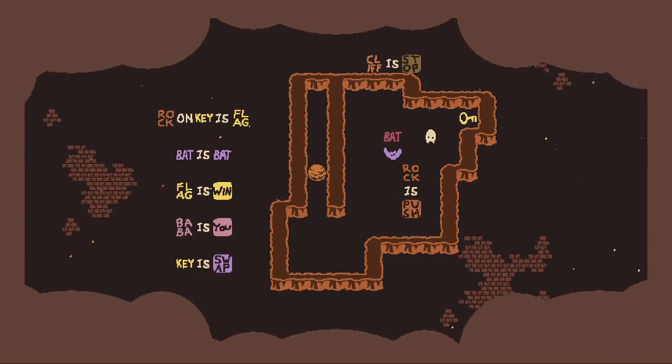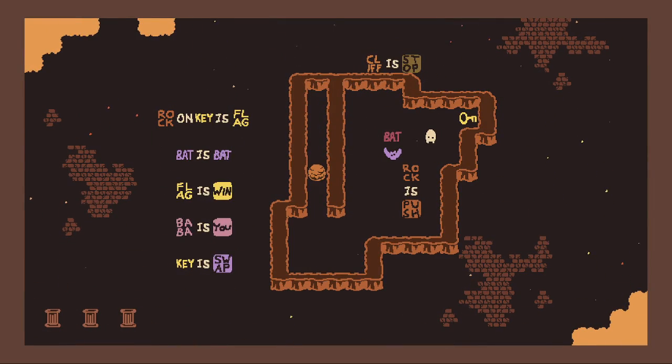Mouse hole. Hopefully the next few aren't that bad. Rock on key is flag, bat is bat — oh he's cute, he flaps! Flag is wind, bubba is you, key is swap. What is swap? Oh no, not swap. Rock is push, rock on key is flag, cliff is stop. Bat is bat — so what's the bat for?